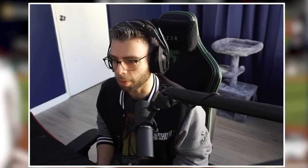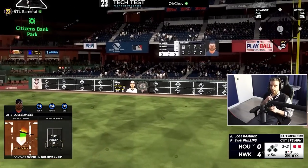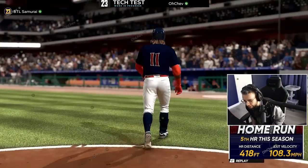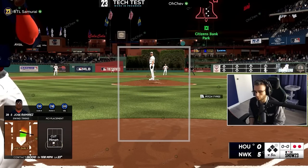Also — unrelated to MLB but related to gaming — I've discovered that you should not play with your monitor at 100% brightness and high contrast. It will kill your eyes and cause migraines. Lower your settings if you can. For hitting, you want very little PCI movement with guys like J-Ram. Just let your timing do the work.